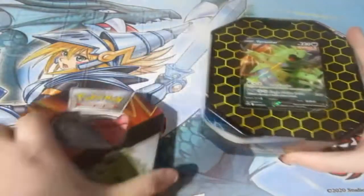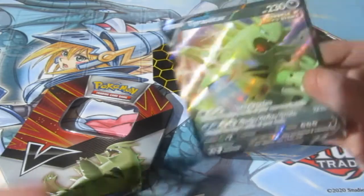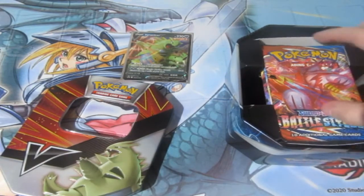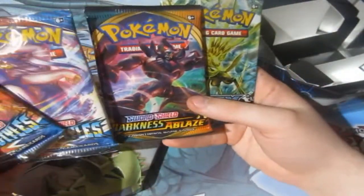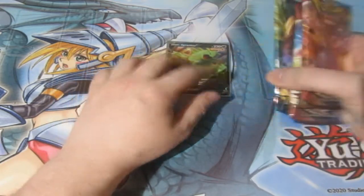Now let's open up the tin. I still don't like this cardboard — I know it's saving the trees, but I think it ruins the card a lot more as well. Flipping heck, you get three Battle Styles, which is awesome. The Tyranitar tin gives you a Darkness Ablaze pack instead of three Battle Styles. The Empoleon one would give you three Battle Styles and a Steam Siege — this still gives you Steam Siege, but a Darkness Ablaze instead.